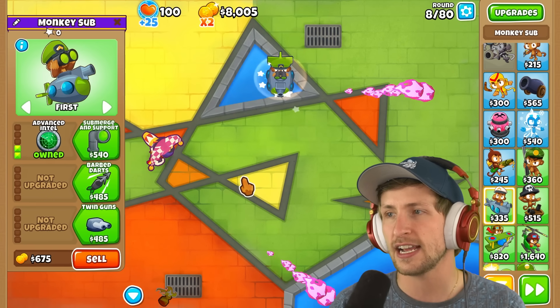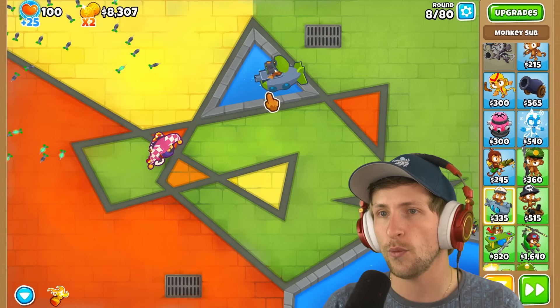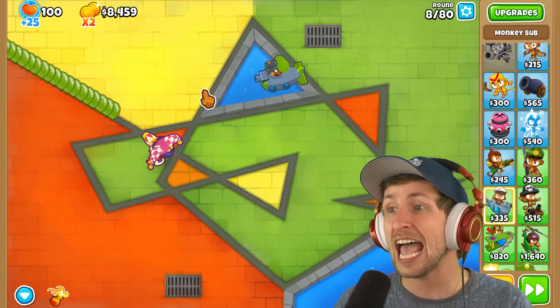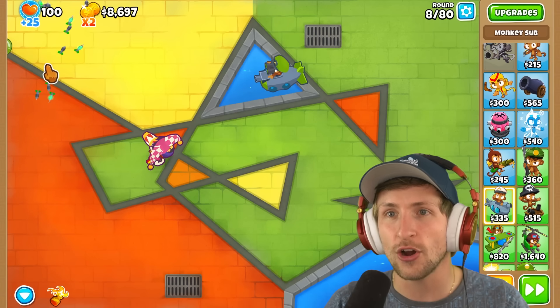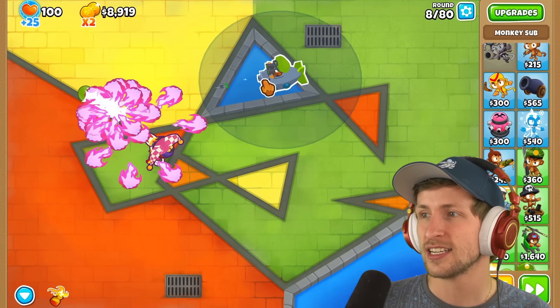What happens if I get advanced intel on this sub? What does the sub do? It just shoots out one dart — look at how many! That's epic. It's one dart, that's one submarine dart, look at how much damage it does.